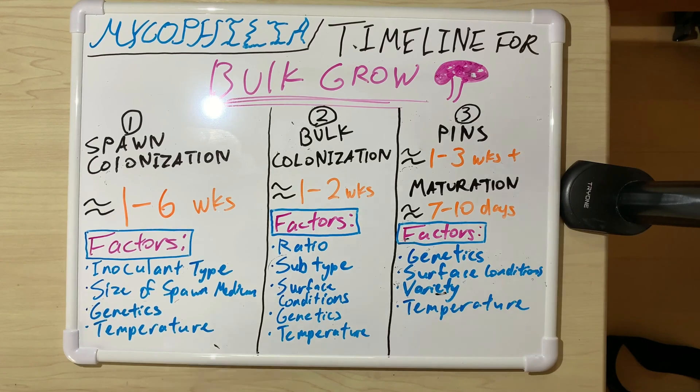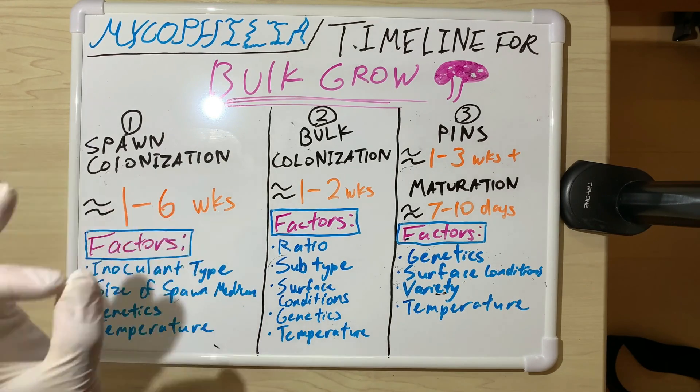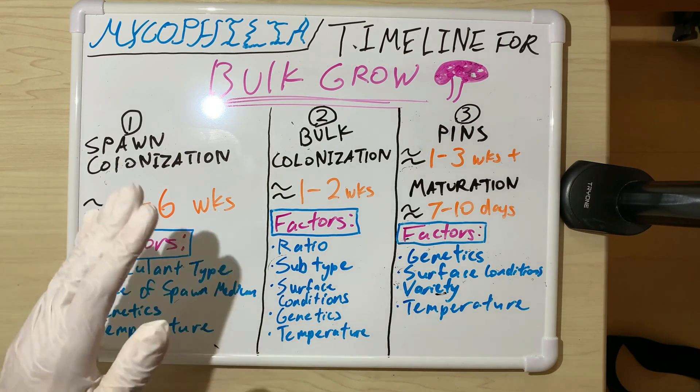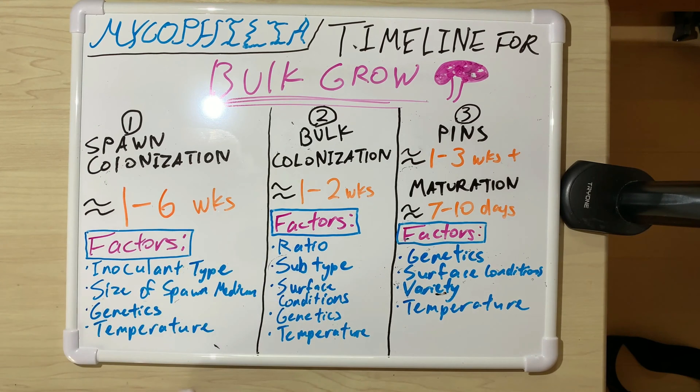Surface conditions always play an important role from the colonization stage through fruiting. A lot of people use neglect techs — my shoebox tek is technically a neglect tech, but in my experience it's not truly neglect because my shoeboxes get a lot of fresh air exchange. I made an update realizing that having my air circulator on full in my room was causing my shoeboxes to dry out abnormally fast. To mitigate this, you can use a tub-in-tub setup — putting shoeboxes inside a monotub — or spawn your substrate a little wetter, though I'd only do that with coir.